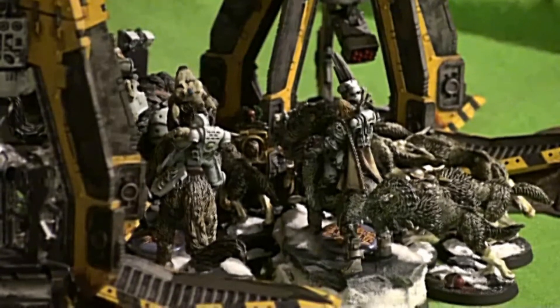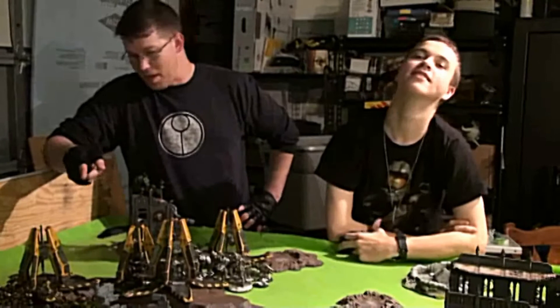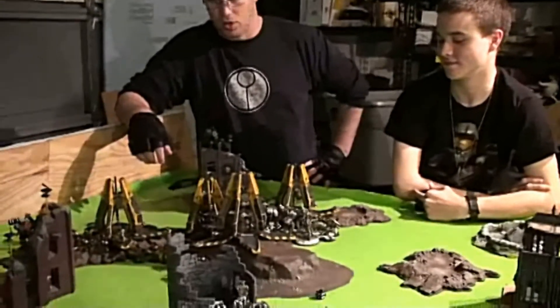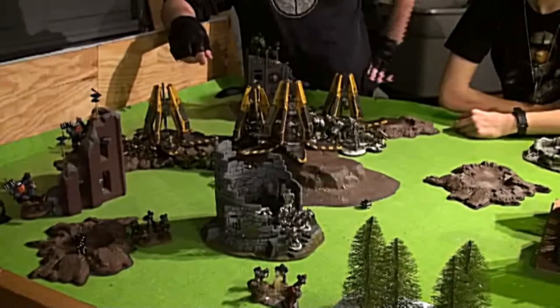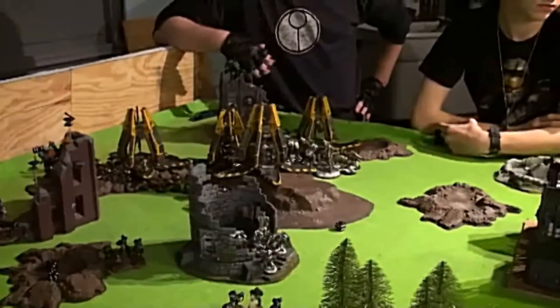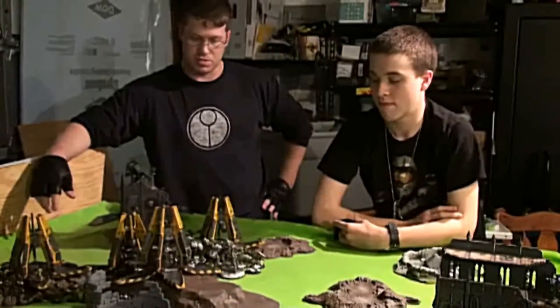Scott with turn three for the Tau. We managed to pick off Shrike — my Hammerhead got out of the way the hard way. We dropped a Speeder on the far side and killed a Scout. I dropped in my Crisis Suit reserves, got a glancing hit on a Whirlwind, and picked off six Raven Guard. That's the Tau turn.